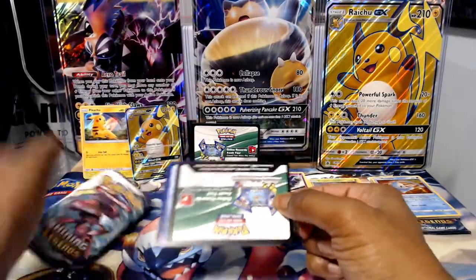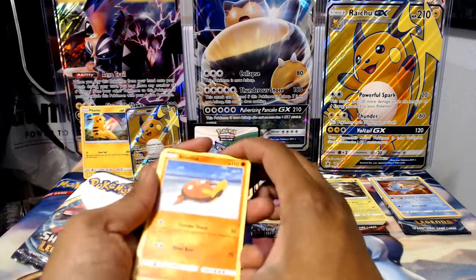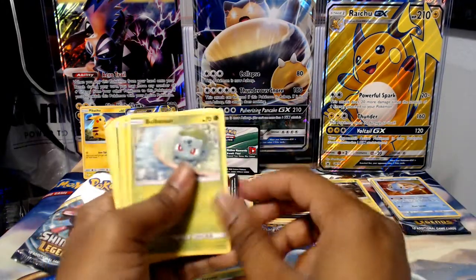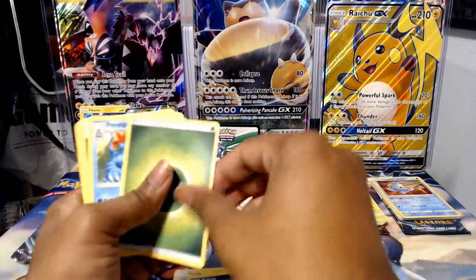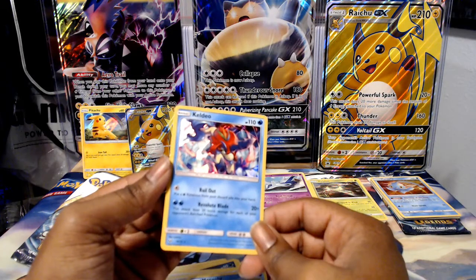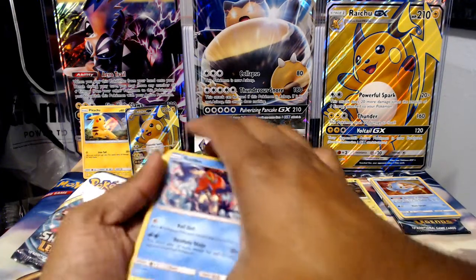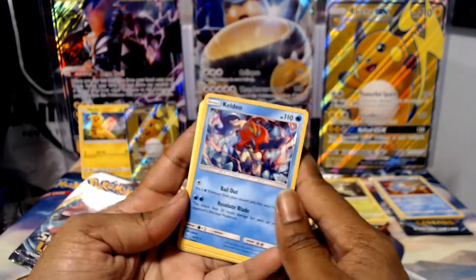Final pack — our last Genesect. Let's see what we get. First up is Stunfisk, Ivysaur, Bulbasaur, Plusle, Zorua. Looks like we got all of Bulbasaur's evolutions in this pack. Grass Energy, Energy Retrieval, and Manfias are reversed. And finally, our hollow rare is Keldeo. I think this is probably my first or second time getting this one — I didn't see him too often. So I like that, that's actually pretty neat.